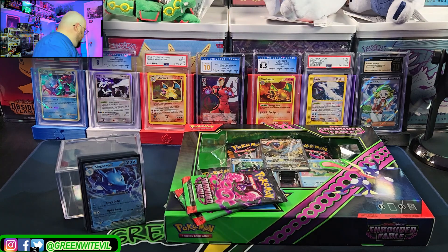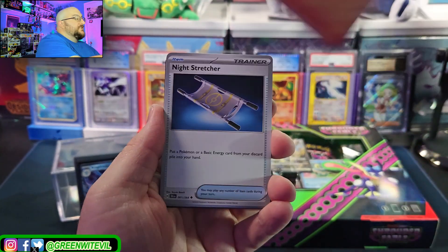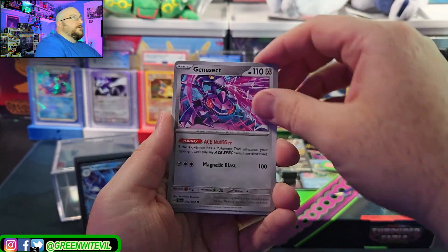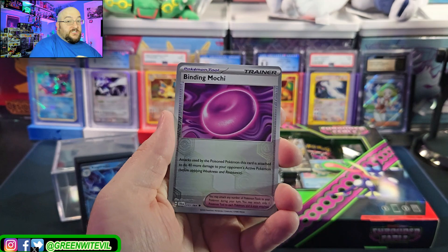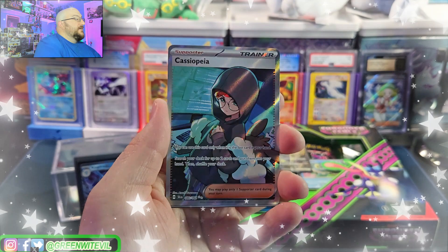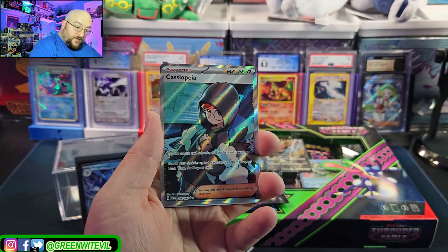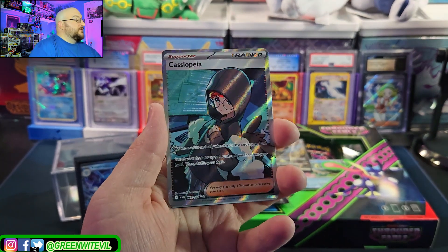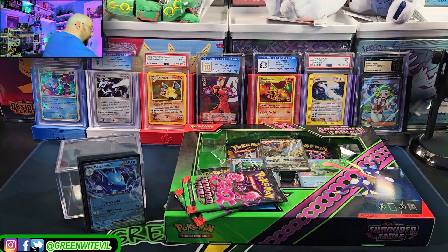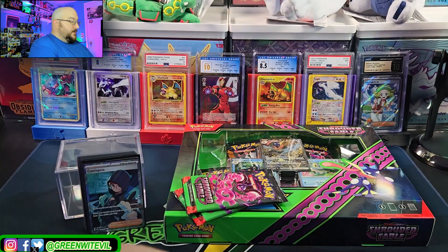From San Diego Comic-Con I was able to purchase the Fantastic Voyage box, so we'll be cracking that open too. We have Yvelta and we have a Cassiopeia full art — that's probably a good one to get. There's our third hit! A nice looking card — I know it's not the art rare or secret art rare, but at this point we take anything. Cassiopeia full art, code for y'all.